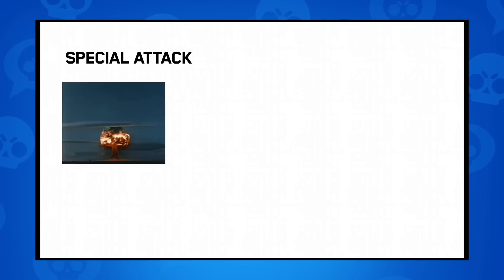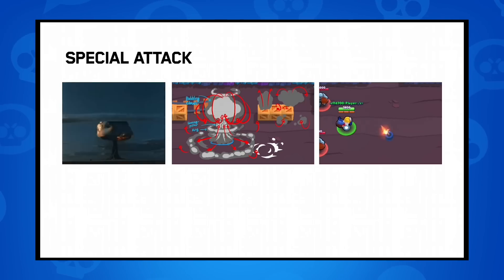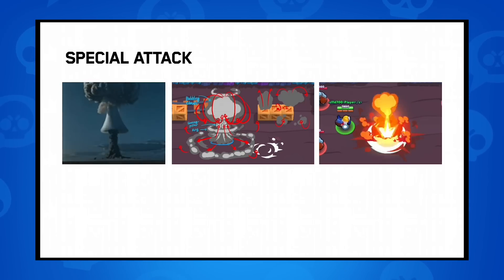Dynamite also needed a big explosion for his special attack, so I wanted to make a mushroom cloud. I analyzed a real one and reached this conclusion: it needs a bubbling cloud on top, a soaring pillar-shaped cloud in the middle, and cloud rings around it. I made the top part with circling circles, the middle with circles, and the cloud rings with animated circles — so quite a lot of circles. Other than that, everything was simple: just a short flash and some fragments from the particle system.